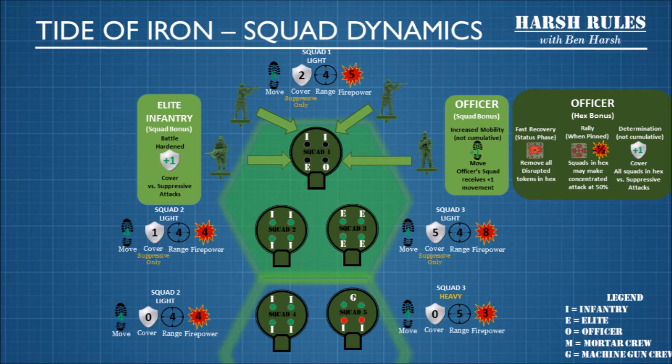When an officer is in the same hex as other squads, the squads receive three bonuses. The first is fast recovery. During the status phase, this removes all disrupted tokens in a hex. The second is the rally ability. So when you have one of your squads pinned, an officer can allow them to make a 50% firepower shot.